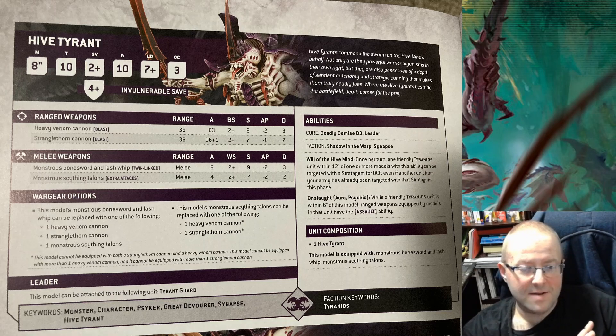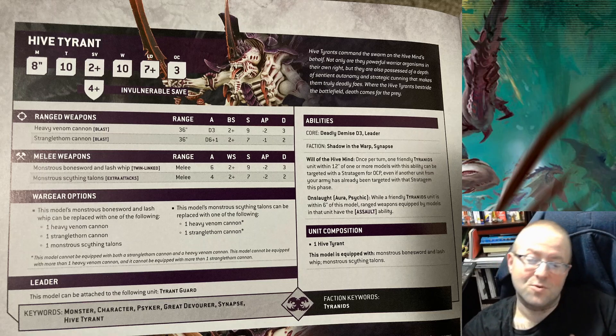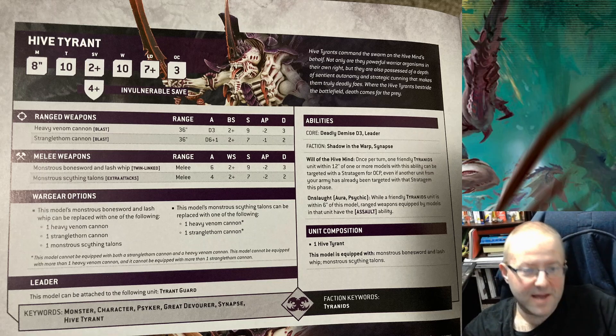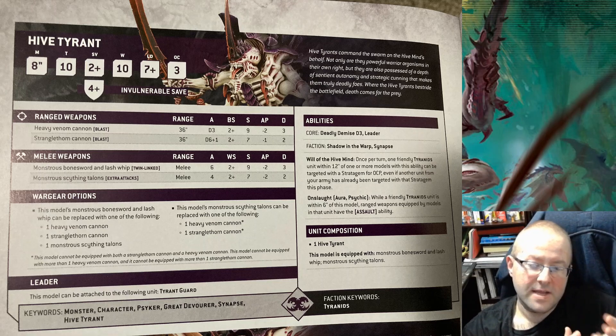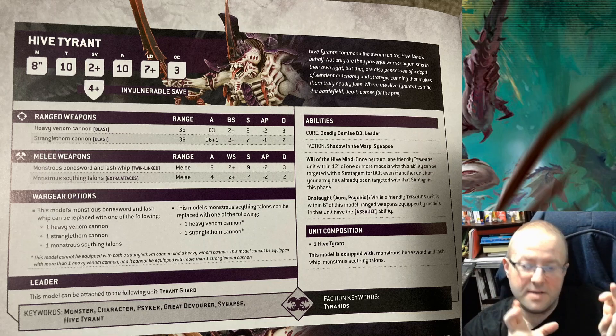That's how I trick them out. Make sure you pay attention to the Wargear rules: no Hive Tyrant can have two Venom Cannons, no Hive Tyrant can have two Stranglethorn Cannons, and no Hive Tyrant can have one Heavy Venom Cannon and one Stranglethorn Cannon. I feel like Games Workshop is working super hard to make sure we can't do that. But it's a leader, so it can lead Tyrant Guard. I love Tyrant Guard — bring your Tyrant Guard everywhere you go. Deadly Demise — don't forget — on a roll of a 6 when it dies.